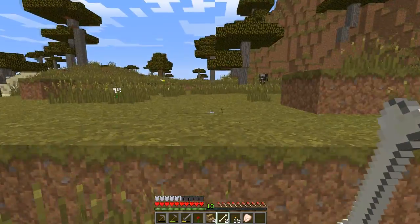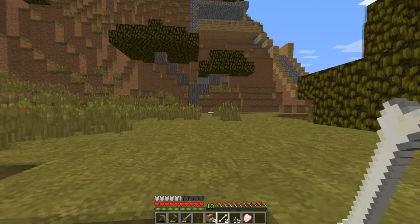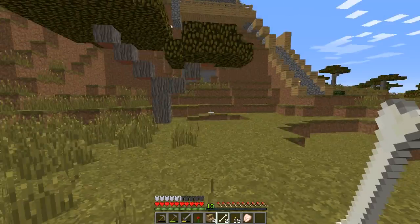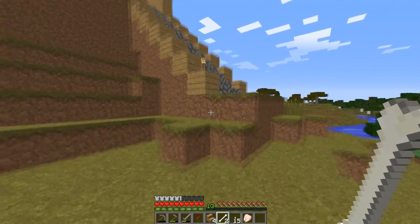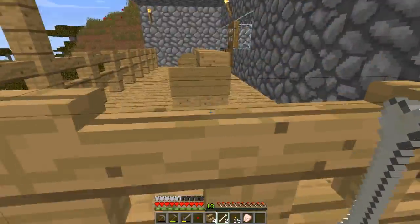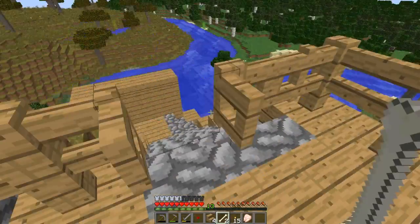The greenhouse is not going to be made of wood — it's going to be made of cobblestone or smooth stone. I can't decide on a design but I need to go to creative mode and figure it out so I can build it in survival without worrying about wasting materials.